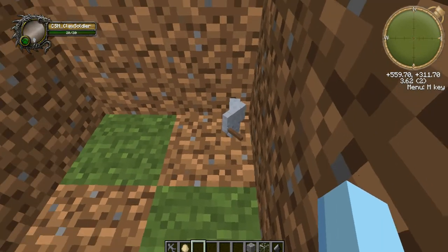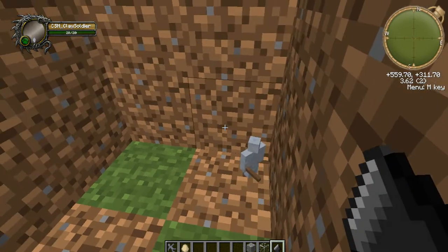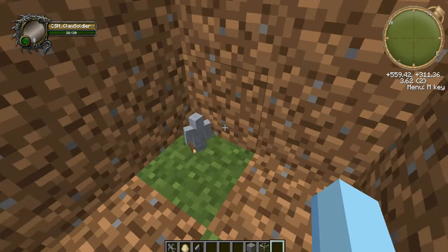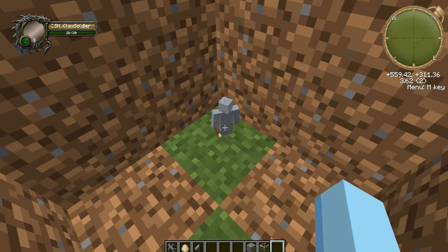If you give a soldier with a stick some flint, it will sharpen it and become a spear.